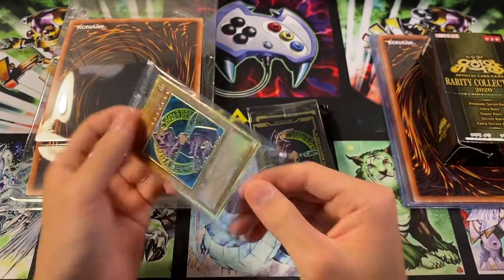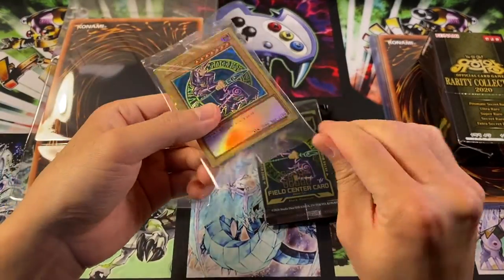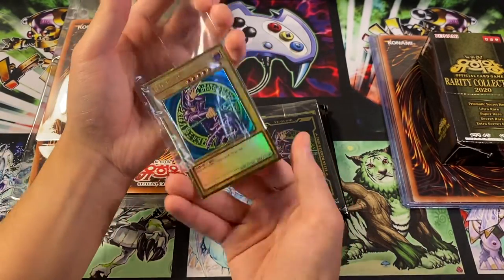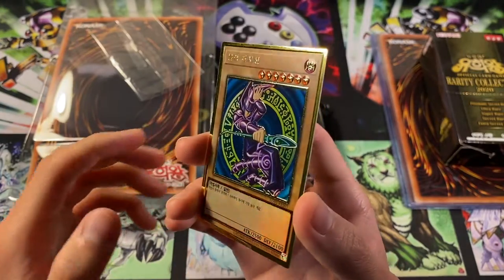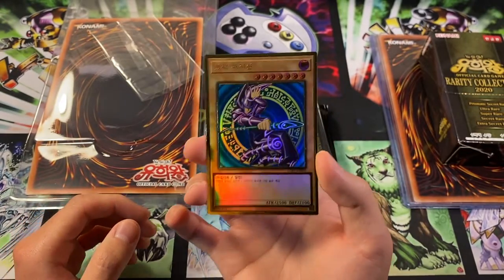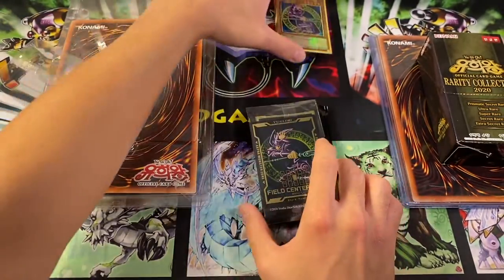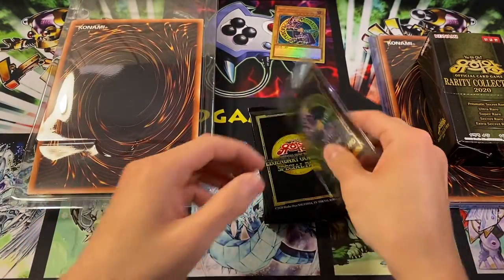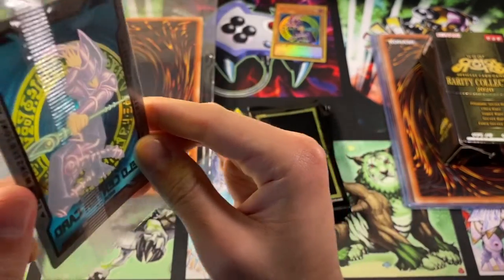I'm gonna pop it open right now. We're just gonna cut the bottom open, and that way we'll be able to access the card. I don't have any sleeves set aside - another fatal flaw of not being a pack-opening channel. But man, just look at that gloss. This is an amazing Dark Magician. I'm trying not to touch the front of the card just so I don't put a fingerprint on it. It actually says 'Black Magician' on it, which is of course the OCG name - before they had to change everything to avoid any controversy that doesn't really even exist in the first place.